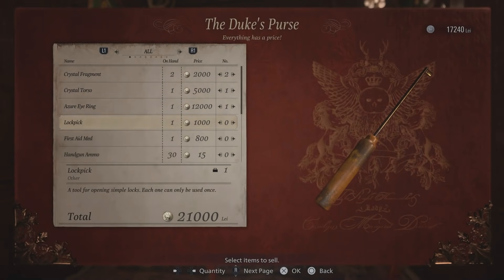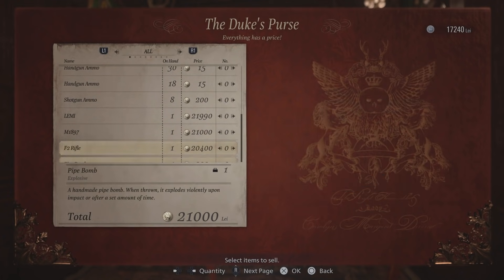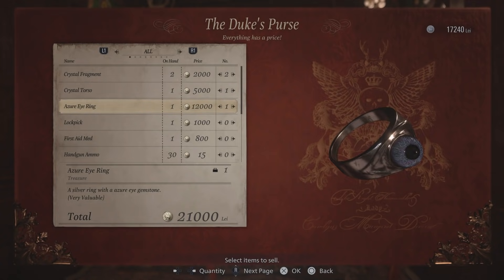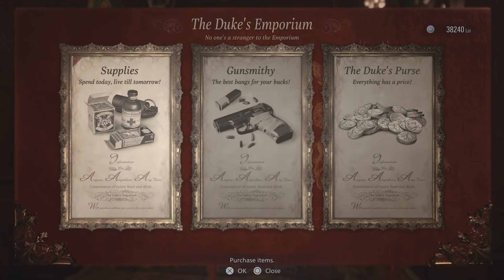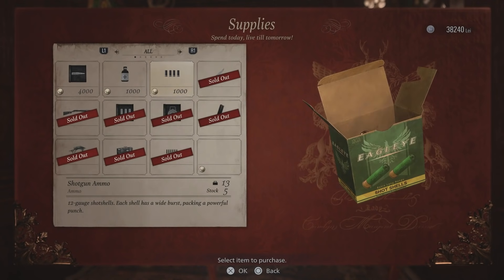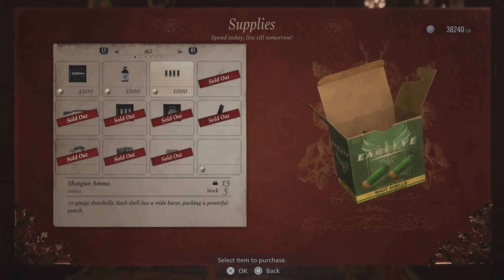Let me make sure I'm not selling anything important. I probably am, but let me double check that I'm screwing myself over. So we got the crystal fragments, the torso, the eye ring. Looking good. We'll trade it for some money. I don't really know what I would buy. I could buy some shotgun shells, but that's probably the least of my concerns right now. It probably would be good for a boss fight coming up, though.